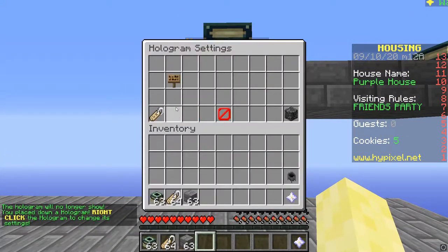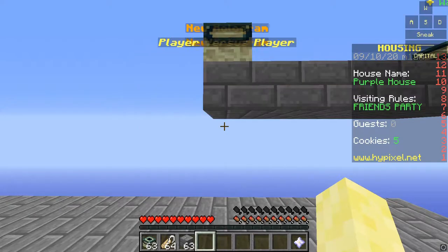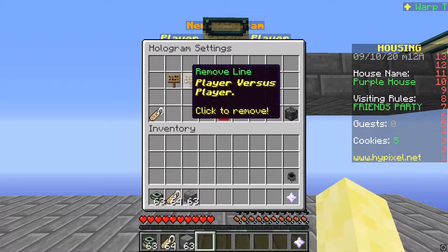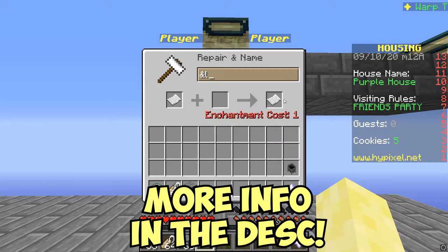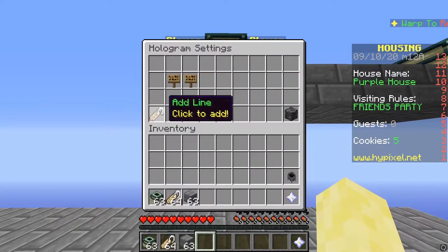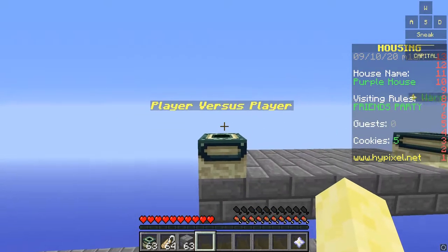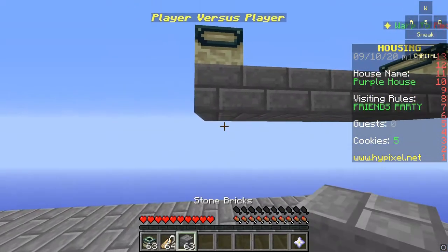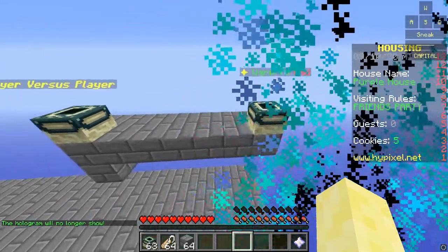First, place a hologram on the block below. Notice how I'm clicking right under the block to edit. Then, type what you want the message to say. After you have that, type the AND symbol and then a code character — for example, L — and you want to do that twice. That bumps the hologram up to where you want it. And now you have your own custom portal, and it works.